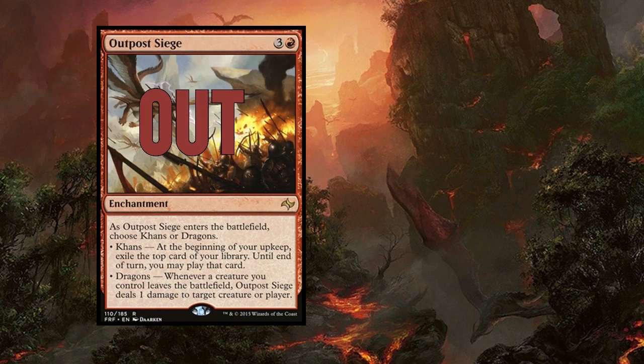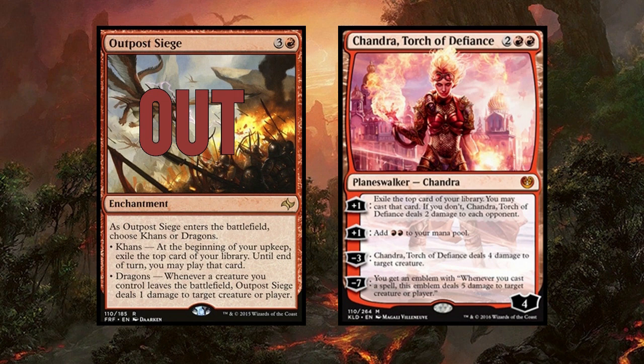Outpost Siege is out — that's bad — and in is Chandra, Torch of Defiance. Another great switch. Chandra, Torch of Defiance is very powerful. I like her in burn, I like her in mid-range, I think she's great in control — a wonderful form of card advantage. Outpost Siege was interesting but definitely not as impactful as this Planeswalker. This means the cube now has three iterations of Chandra included — almost as many as the Jaces. Let's see: Mind Sculptor, Baby Jace, and there are four Jaces total across two-mana, three-mana, and four-mana versions. Jace is still top dog, but Chandra might be catching up.